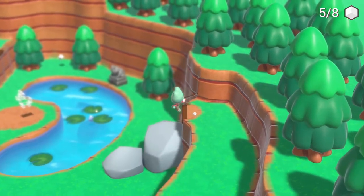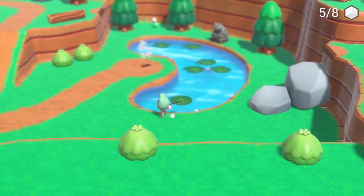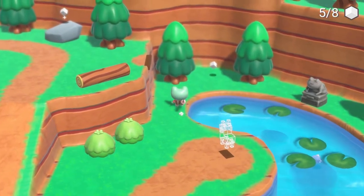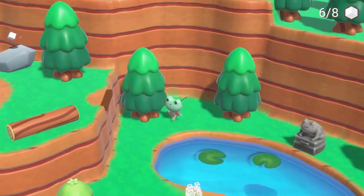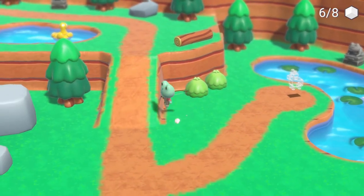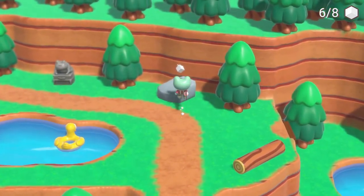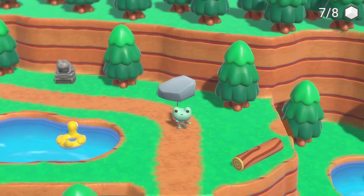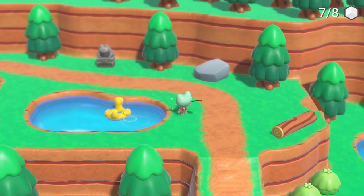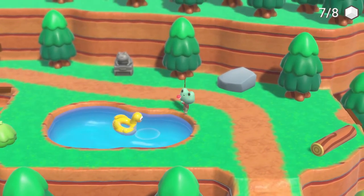It looks like I can only drop down from these ledges here. Looks like I need to go fishing for one of them, and the other two are right here. A piñata decided to hold us hostage — that's always a story you want to go back home to. 'Sorry I'm late Mom — this otherworldly piñata decided to break its polygons.' That's actually pretty cool that this is here for you to mess around with.